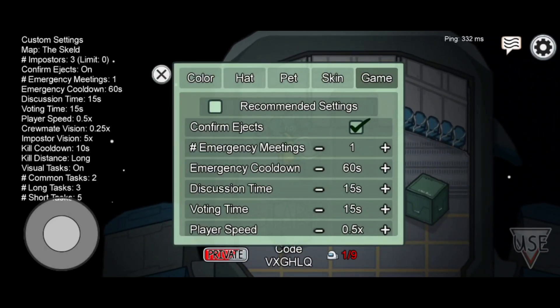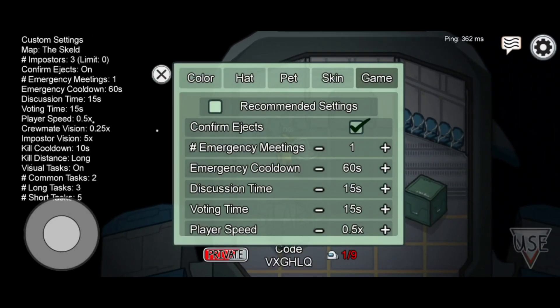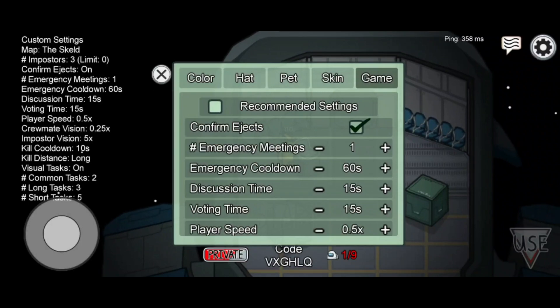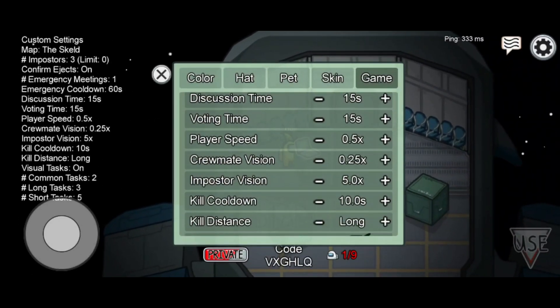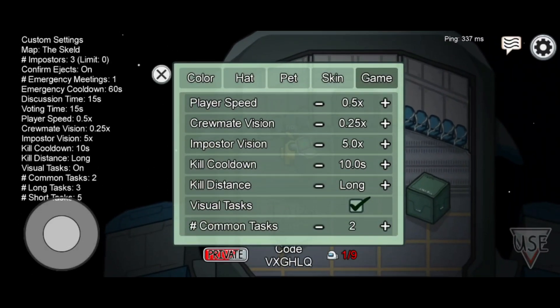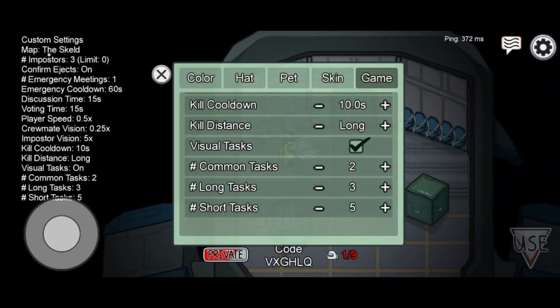If you're unable to follow from the screen, then just make sure to put the player speed at the lowest, put the player vision at the lowest, and put the impostor vision at the highest. Put the kill cooldown at the lowest, and the kill distance at the highest, and set the maximum amount of tasks that you can.